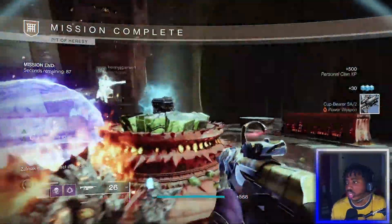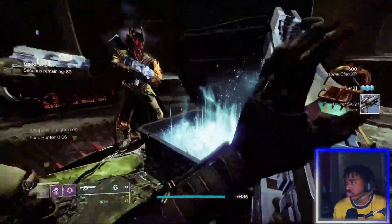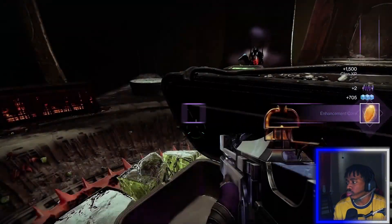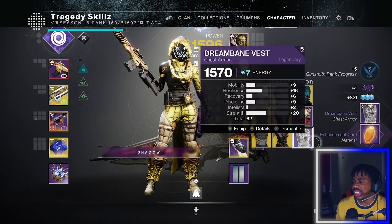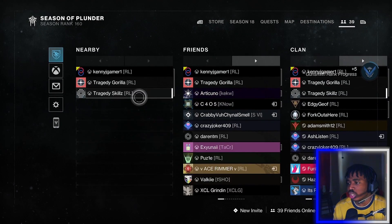All right, let's see this armor — let's see what we get. I got a chest piece again. I got a 62. Let me see yours. I got unlucky too, I got 62.